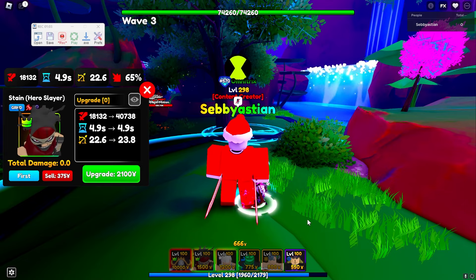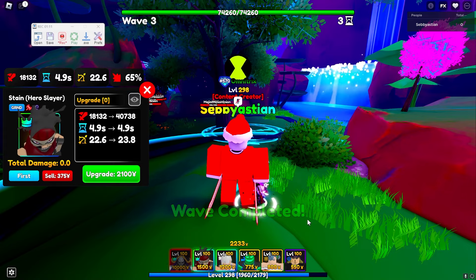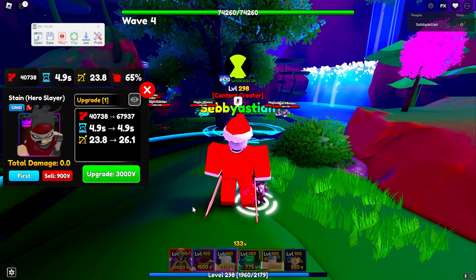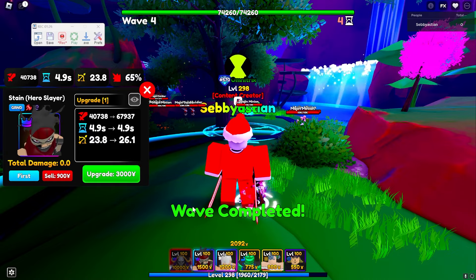Try not to move around too much and definitely try not to scroll out. If you're going to scroll, don't use your mouse — I think there's a special button for it. You just want to get set up at the beginning normally. For me I have a unique Stain; I'm lucky enough to have a unique. If you don't have unique, I wish you the best of luck.